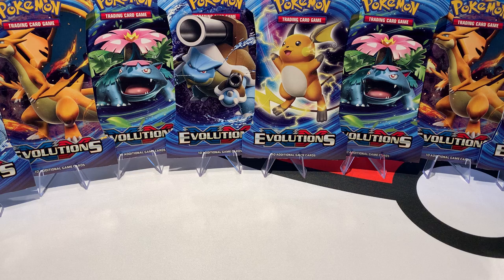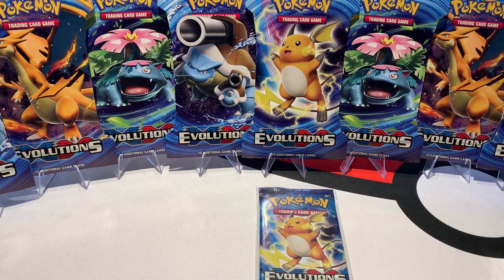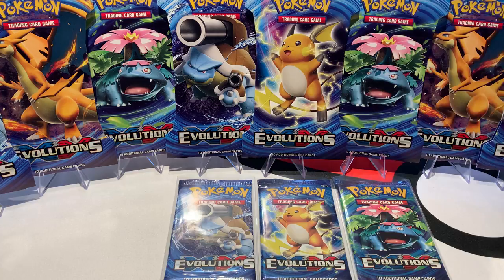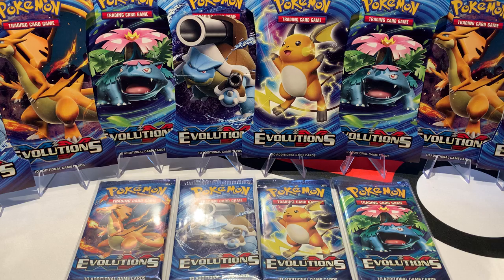You can see the four art variants from Evolutions a little bit in front of me, and I also have normal packs here. The first art is the Raichu one, the second is the Blastoise art, then of course my favorite — Venusaur — and then the big one itself, Charizard. Those are the four arts in Evolutions, also available in the blister variant. Right now the art set goes for around 75 to 80 euros loose here in Belgium, and they actually sell.